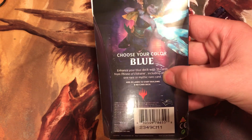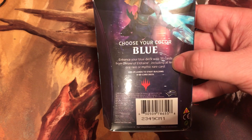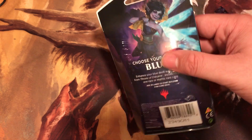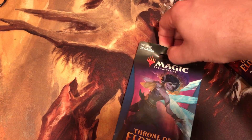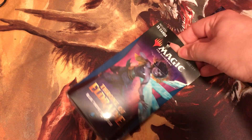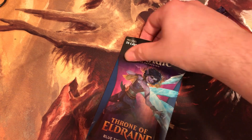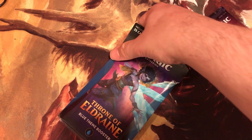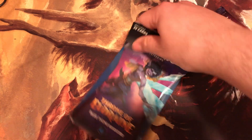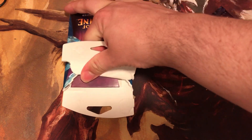The blue pack contains your color blue. We got your deck with 35 cards from Throne of Eldraine including at least one mythic or rare card. Add 25 lands to make a 60 card deck. These are all mono color, so this is 35 blue cards which can include artifacts. These can cost you $7.50 at your local store — Walmart, Target, Kmart, Meijer. It's two times the price of a pack from your local game store.